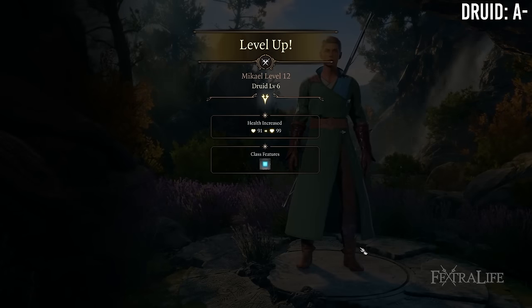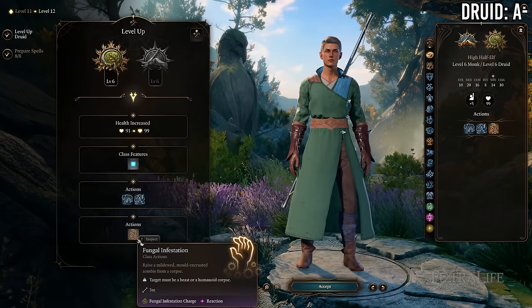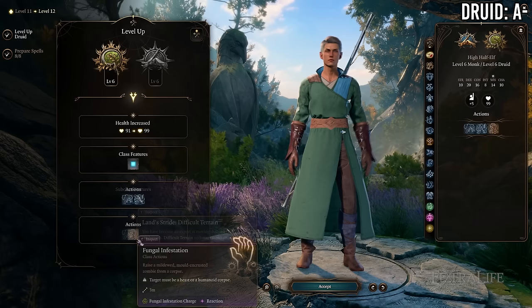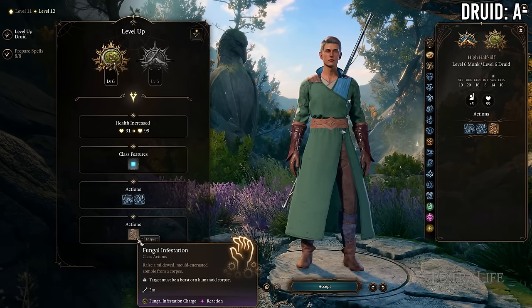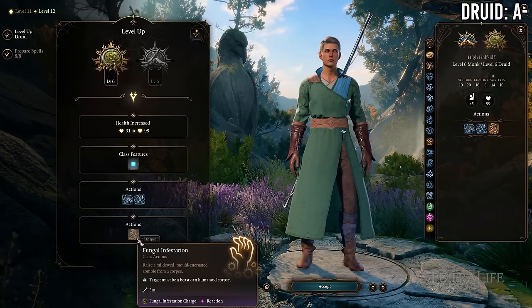At 6 Monk / 6 Druid you gain a druid subclass feature and lose Evasion and Stillness of Mind. For Circle of the Land the feature is just not being slowed by difficult terrain, which isn't great. For Circle of Spores you actually pick up a decent subclass feature at this level. I'd only consider 6/6 if going Circle of Spores — otherwise stay at 7/5 for Circle of the Land.